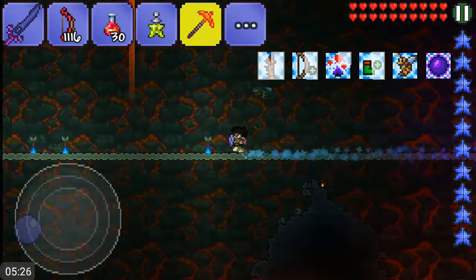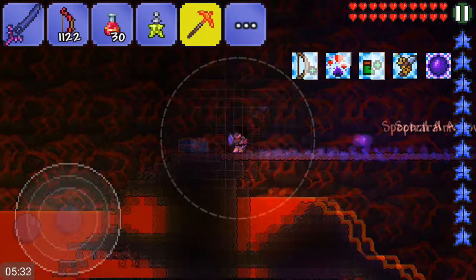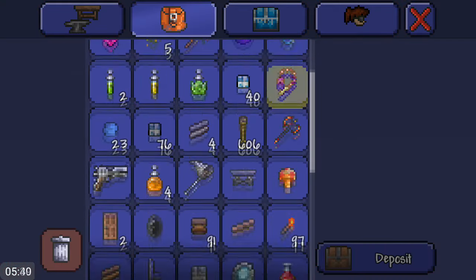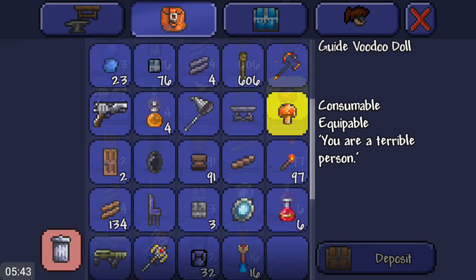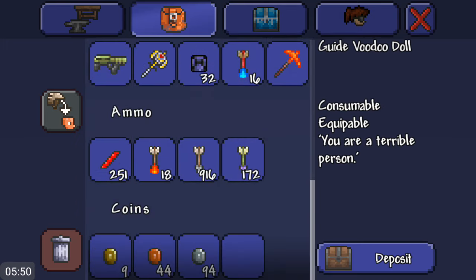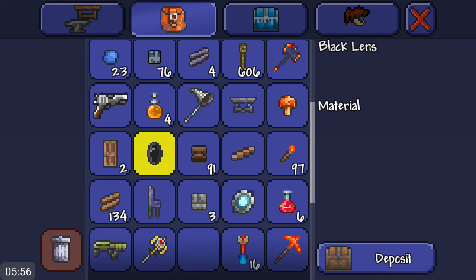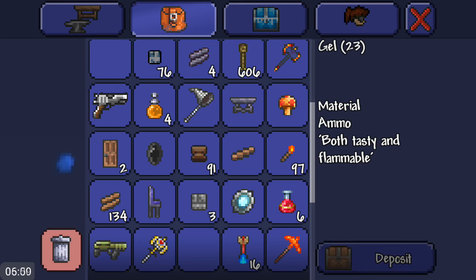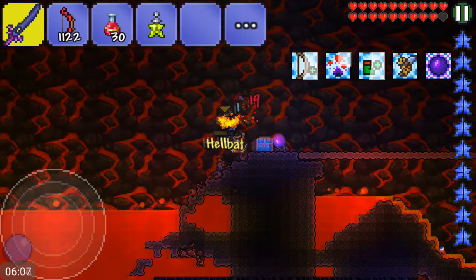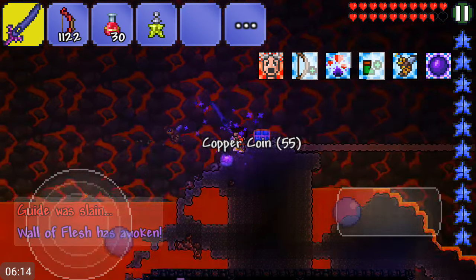I want to get wings and skip the Angel Wings or Demon Wings — those cringy wings. Here's our second Voodoo Doll Guide. The reason I have a chest here is so when I find voodoo dolls I don't have to go back to the surface to find more. I'm putting them all in here for now. Let's put this Voodoo Doll right there.